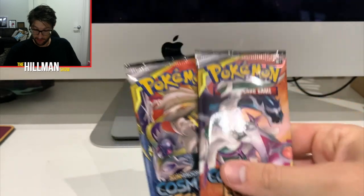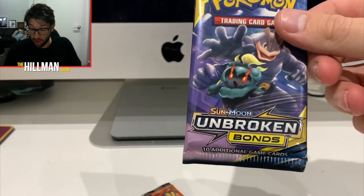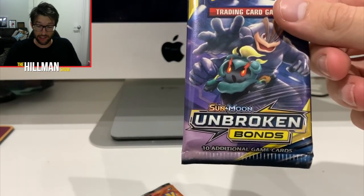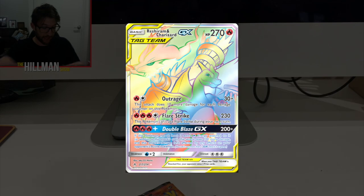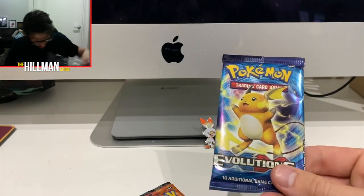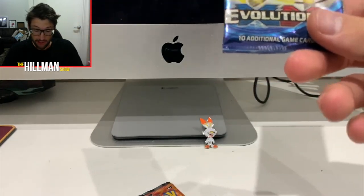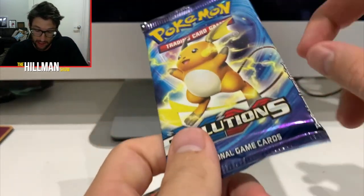You've got two Cosmic Eclipse — this is the newest, they were the last set. Unbroken Bonds, which I spent a lot of money on hunting that Charizard, and we'll go for it again. And none other than — what a disgrace — the Evolutions X and Y. I don't know why they bother. Obviously they made so many and they've got to get rid of them. I'll open the X and Y Evolutions first because it's trash — it's just a reprint of Gen 1.